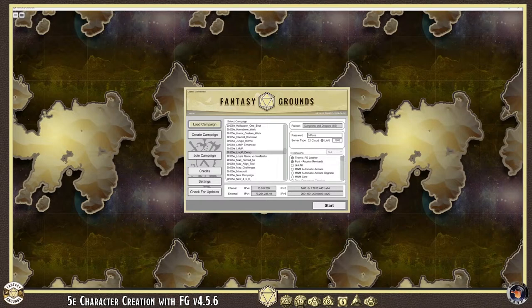Happy Friday! Today we're going to be checking out the DnD 5e rule set. I'm going to do a little bit of a change up from my normal content — I haven't done this in a while. We're going to do a character creation. I do these every so often to keep it up to date and fresh. This will be based off the latest version of Fantasy Grounds, which is version 4.5.6, as of April 19, 2024.